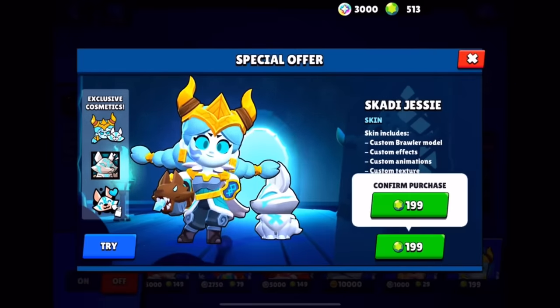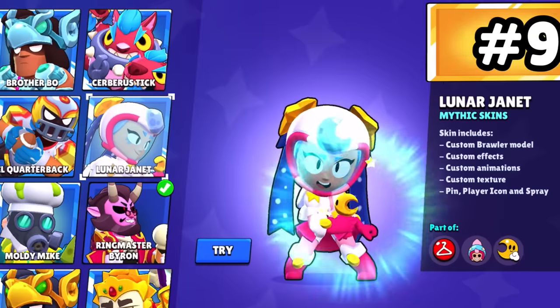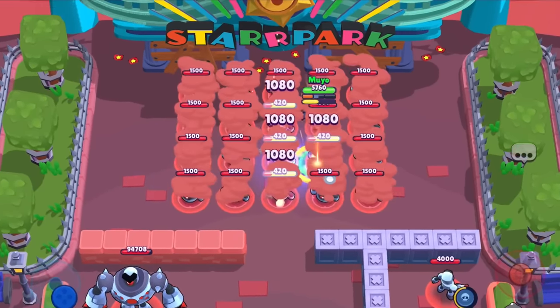Scotty Jesse. This skin is super chill, don't get me wrong, but I feel it just needs a little bit more effects, a little bit more frosty stuff to make it really good. Lerner Janet. She gets some really sick effects, but it feels a little out of place — especially the bombs, which feel extremely underwhelming compared to a really cool attack.